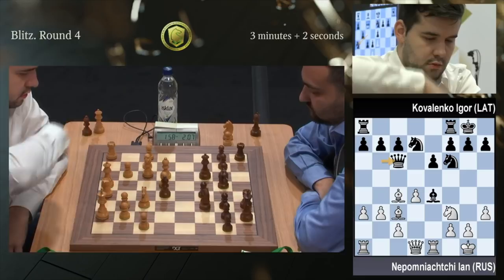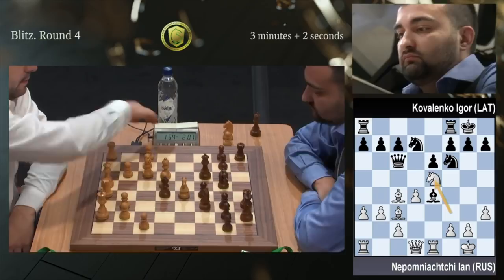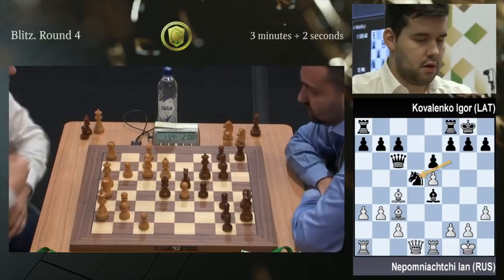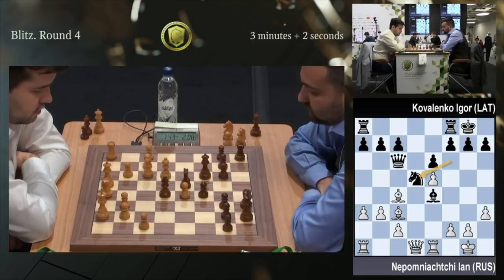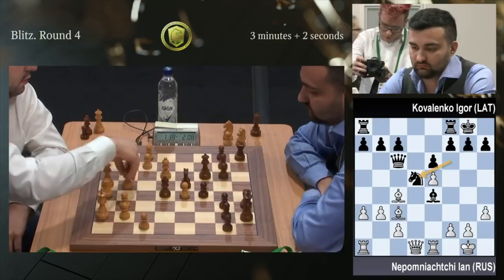And if you play Bb2, at the very least black can consider taking on f3. Ne5, played by Jan — takes, takes. Knight to d5, played very quickly once again. Ah, because Bg2 is a trick — he attacks the bishop and then next move Bg2. This is now a big problem. Can you save the pawn? Because I just realized — bishop d2, bishop takes g2.